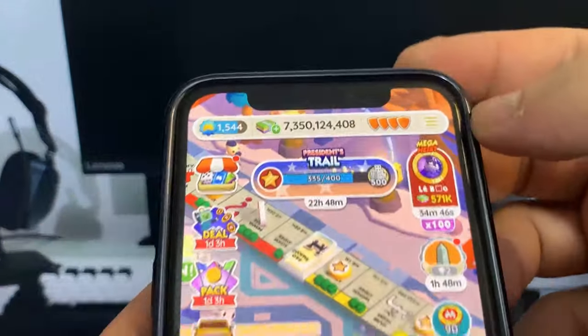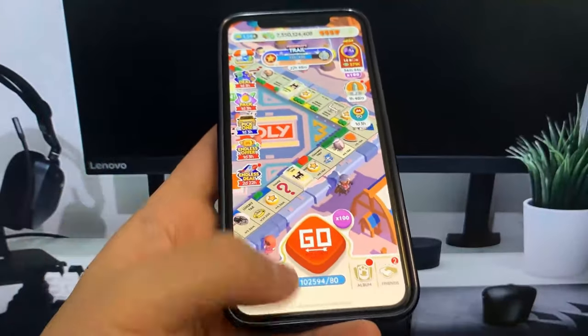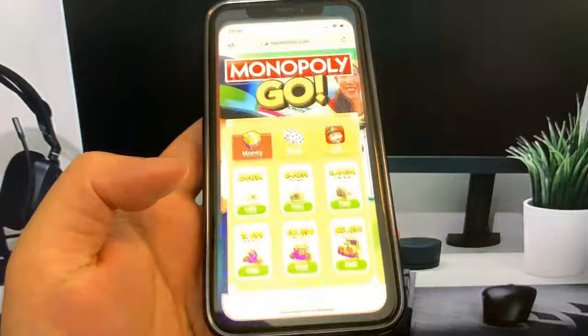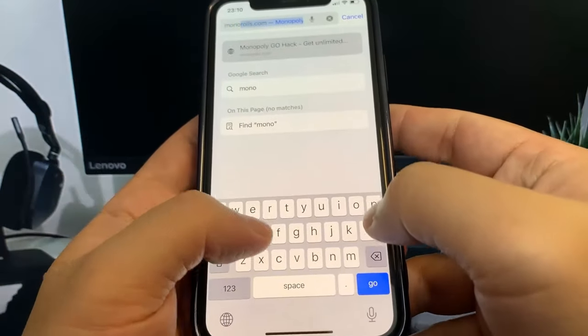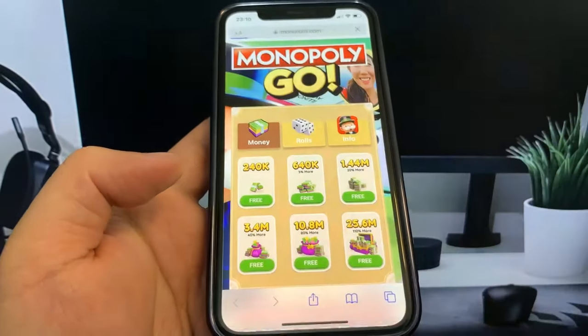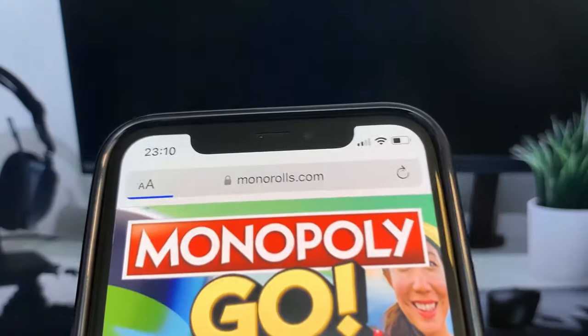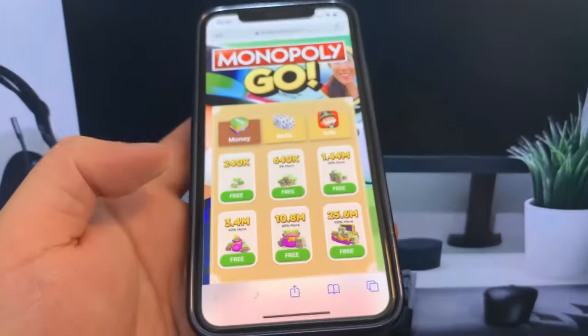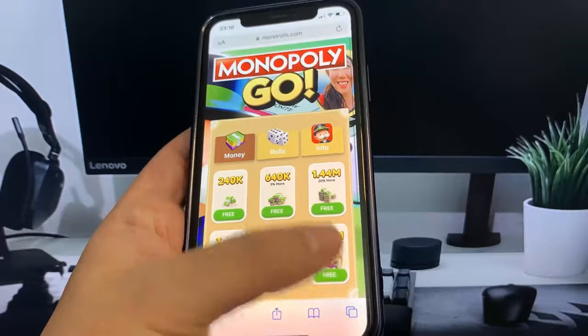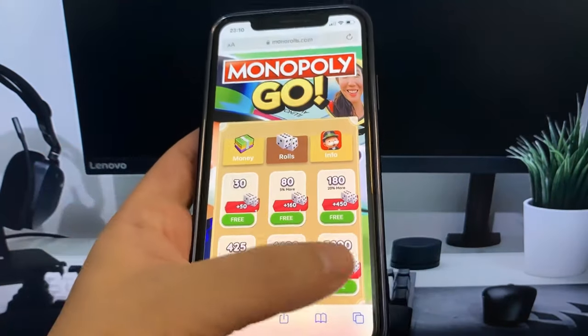So what you want to do is go to this website, monorolls.com. Let me go ahead and show you guys right here. Once you're on this site, go to the search bar and type in how much dice rolls and money you want to add to your account. I'm going to go for the max. You can also see recent activity — people currently generating money and dice rolls.